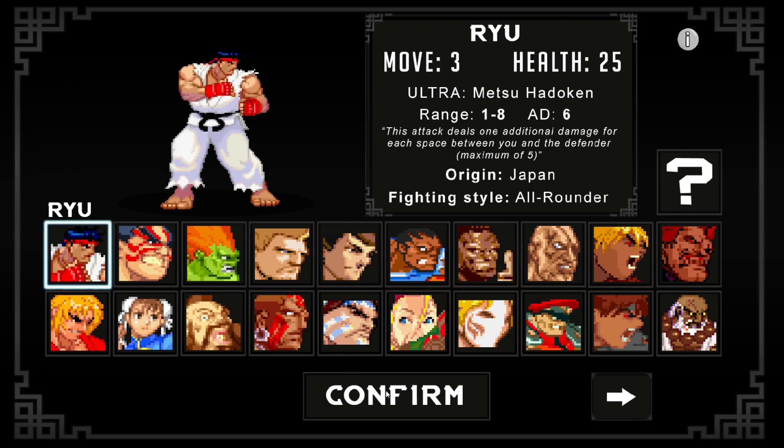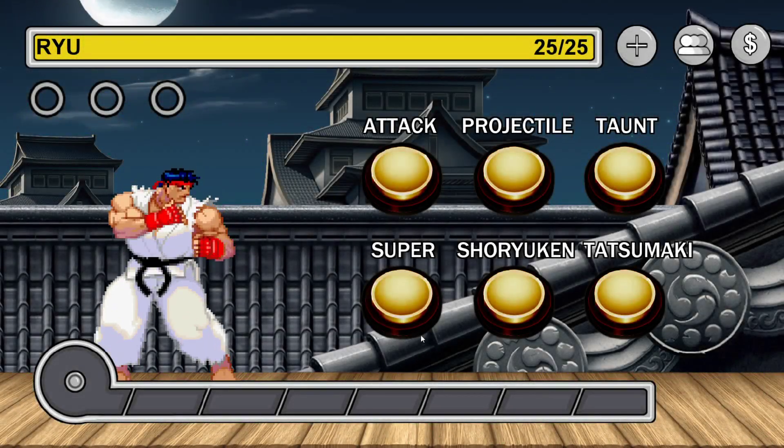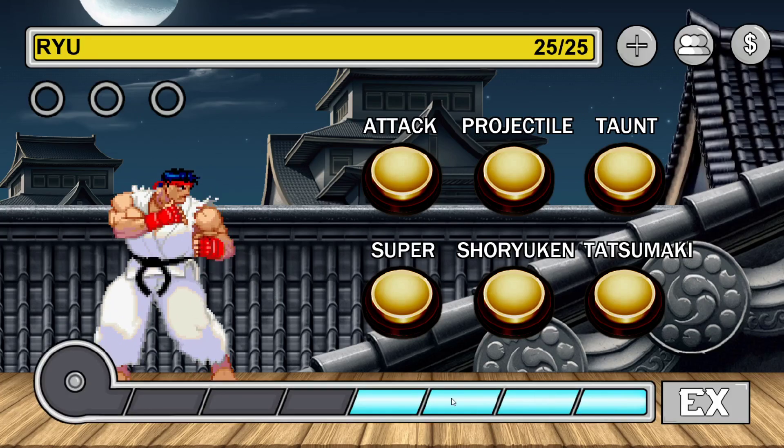Select your character then hit confirm. Once you're on this screen you will have access to basically the health and super meter for the game. Down the bottom is your super meter — it goes up to 8. Just click the bar and it will give you the super meter. If you wish to go down, hit the EX button to use your EX mode.